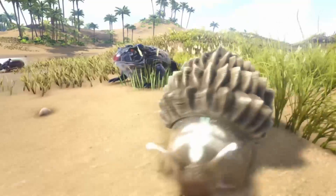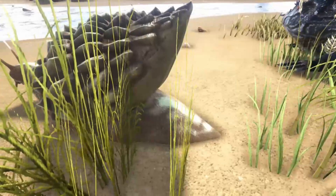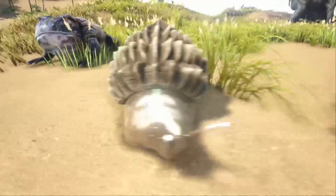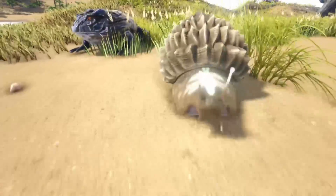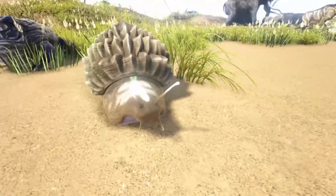Next up we have the snail. If you put it on wander, it will wander around and poop out achatina paste, which is the same as cement paste. So it's a passive way of getting it, but they can be annoying to find. So yeah, that's for the snail.